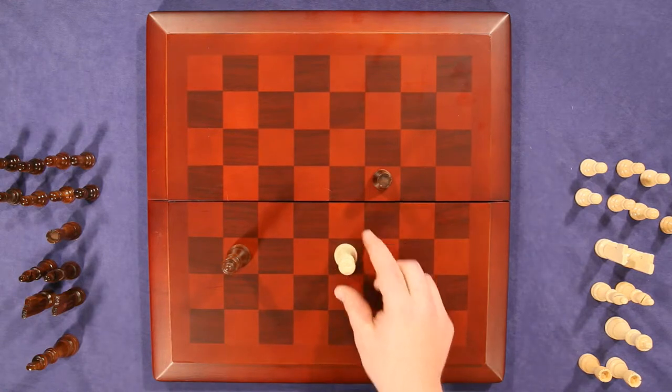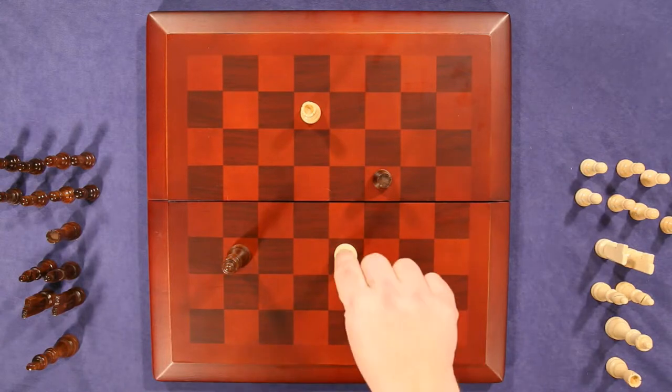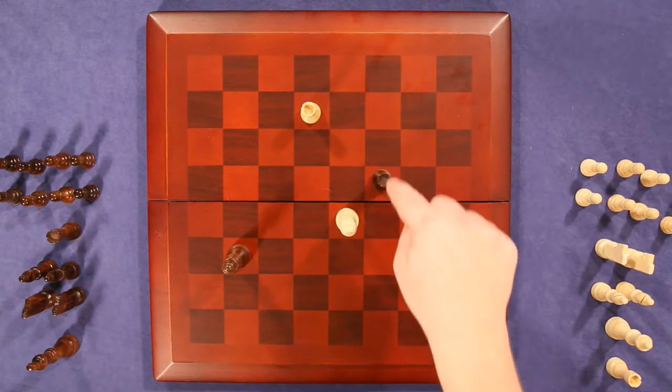That being said, they can move the king out of the way or put a piece in the way. Say he had a rook here — two options. We can move the king: we move him there, he's safe. Queen can't get him, rook can't get him.